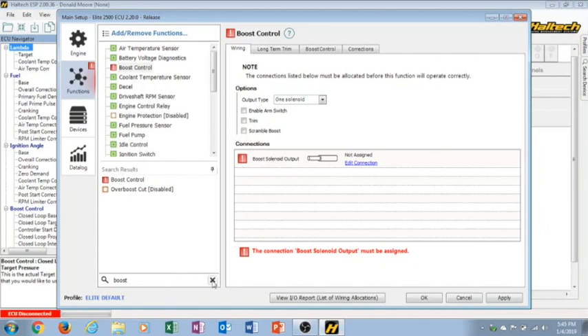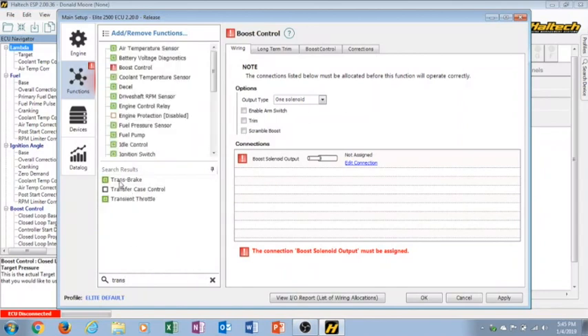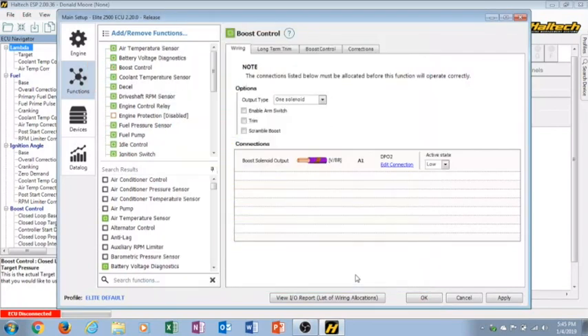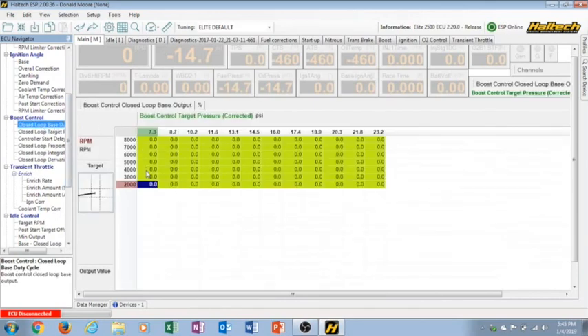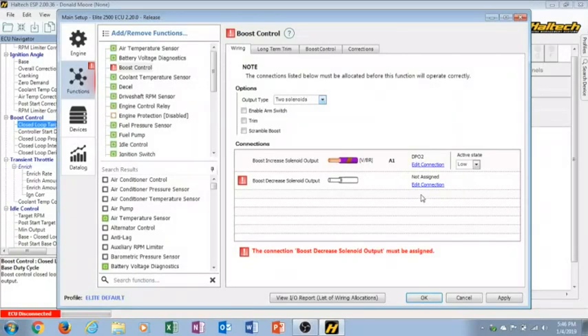My experience is with trans brake-type drag racing setups, so I'm going to set up a trans brake. There are single solenoid setups - I haven't dealt with any of those, but I'll show you what it looks like. When you add that function you'll see it on the left side. The table for a single solenoid boost control is RPM versus manifold pressure, and the numbers in there are the duty cycle of the solenoid. Since I don't have experience with that I'm not going to pretend I do.